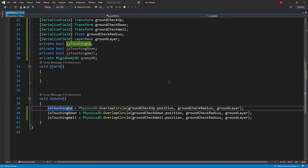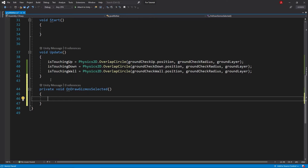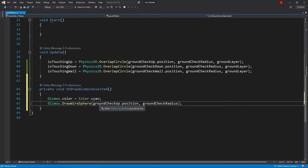Now we've made circles that check for the ground layer. Let's show these in the scene view as well. To do that, we need a function called void OnDrawGizmosSelected. Set the gizmos color to cyan — so gizmos dot color equals color dot cyan. Then write gizmos dot draw wire sphere, passing ground check up dot position and ground check radius. Do the same for ground check down and ground check wall.